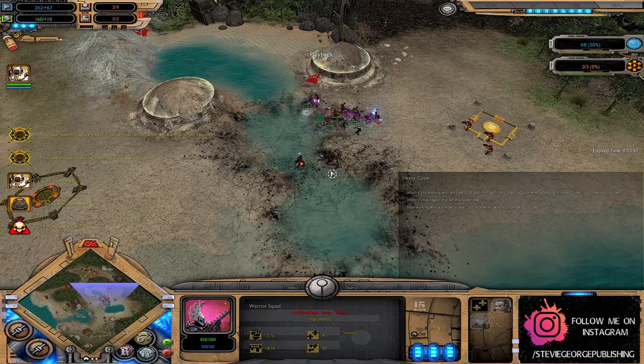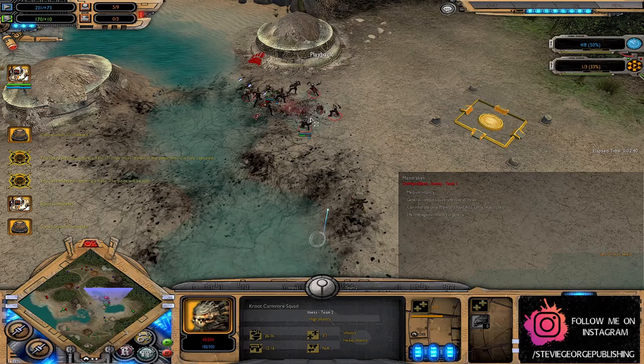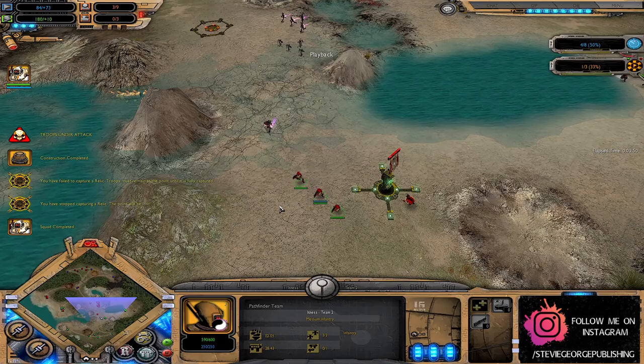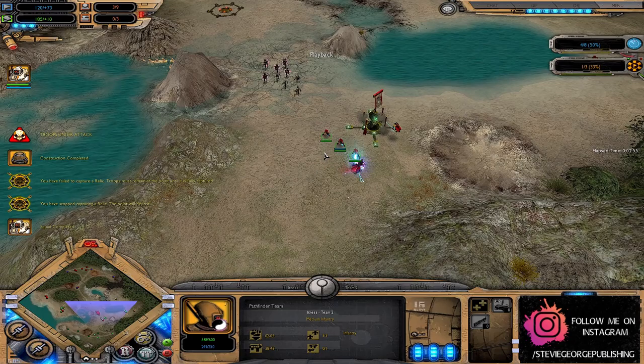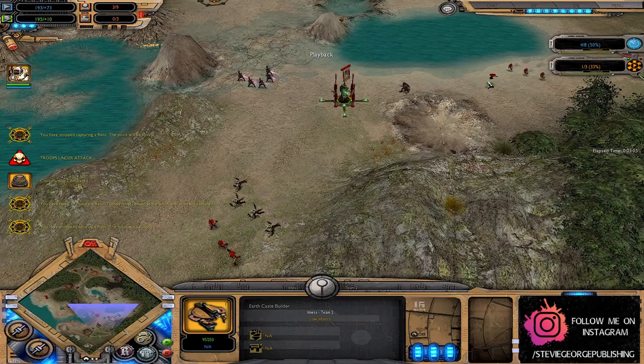The Drukhari in this match are very much living up to their glass cannon name. The Archon goes for some stunning health-draining ability and gets a full squad wipe on this Kroot Warrior Squad. The Archon, earning his keep within the first few moments on the battlefield, will start chasing around these Pathfinders. Most of the Tau infantry can't move and fire at the same time, so they are very much at the whim of these quick-moving Dark Eldar. The Archon is also trying to hit that Earthcaste builder.